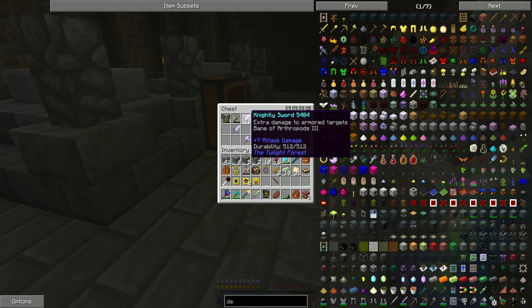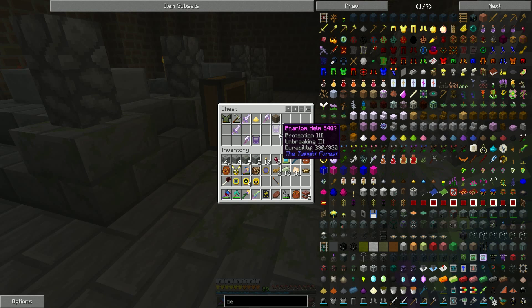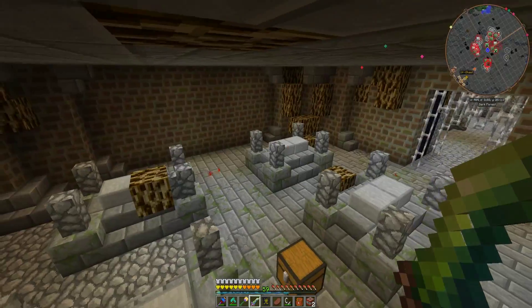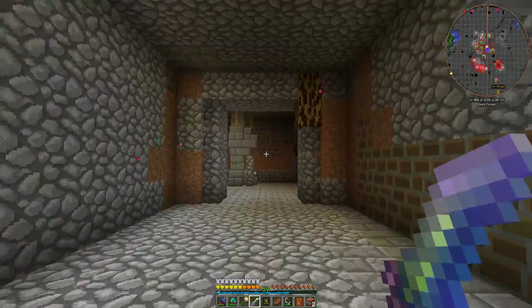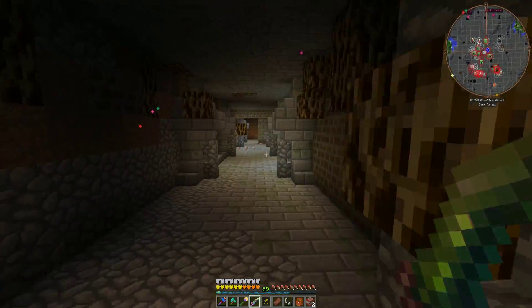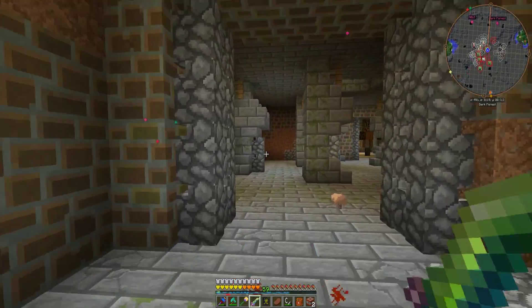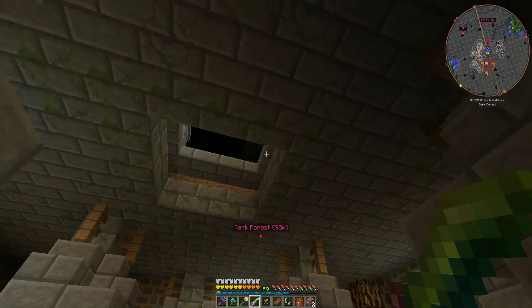Interesting things — a knightly sword with extra bane, armored targets. A knightly pick. Protection helm. Unstable. Nothing that I actually want. I guess I'll grab a helmet just in case. I got the Naga trophy and the Hydra trophy. I literally searched this whole place except this way until literally last, because I thought, oh, it can't be that close to the beginning. Yeah — it was that close to the beginning.